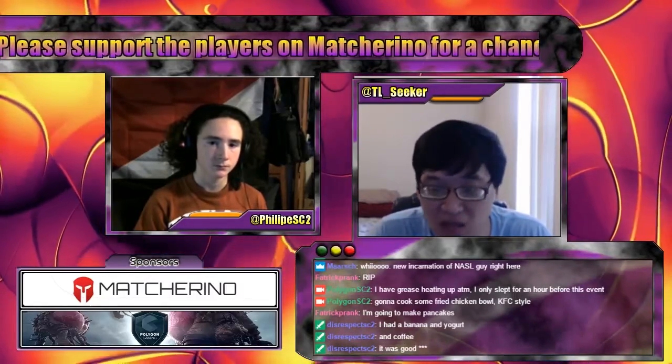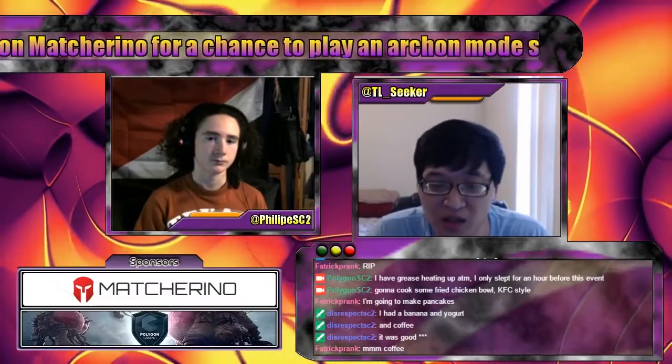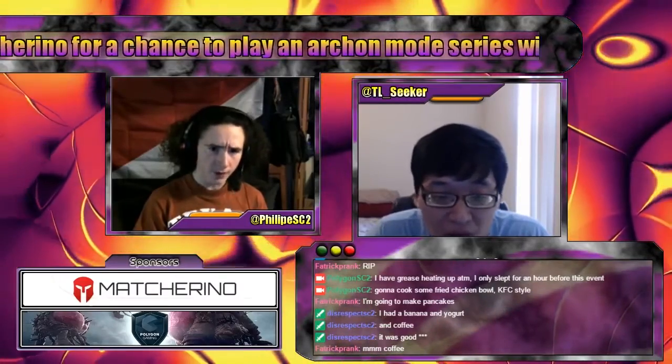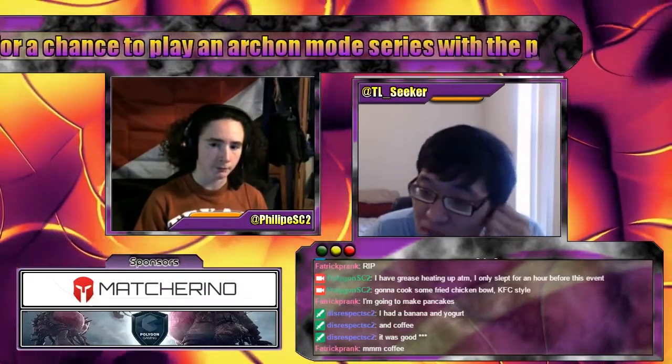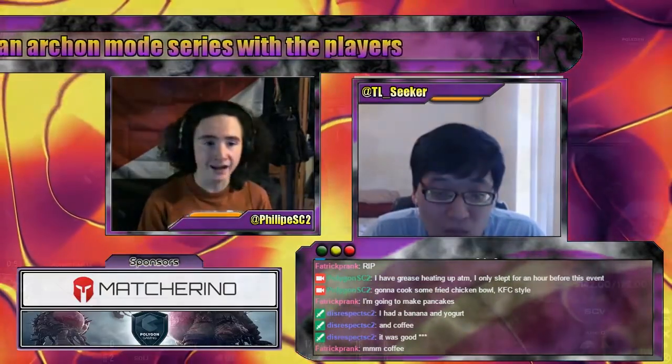You have to throw in builds here and there to try to catch your opponent off guard. If you do too many things that are in the meta right now, your opponent knows exactly what you're doing and knows how to respond. Bunny is just going to want to mix it up as much as he can. Let's jump into the game.